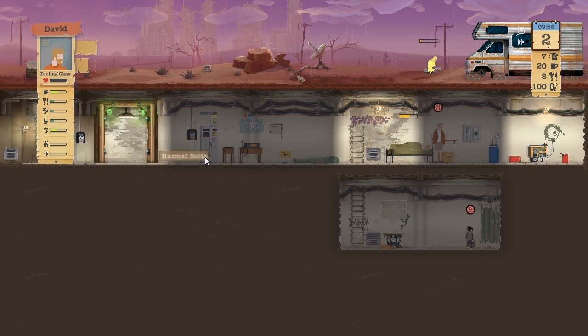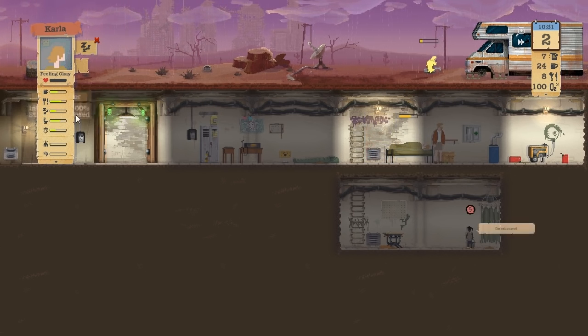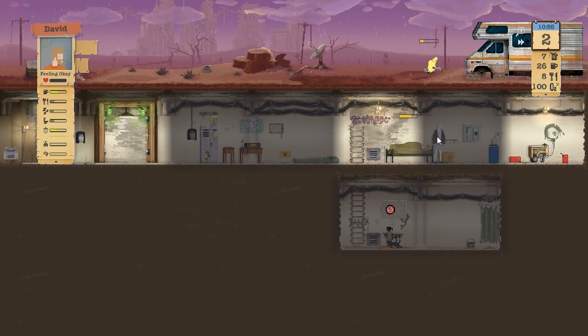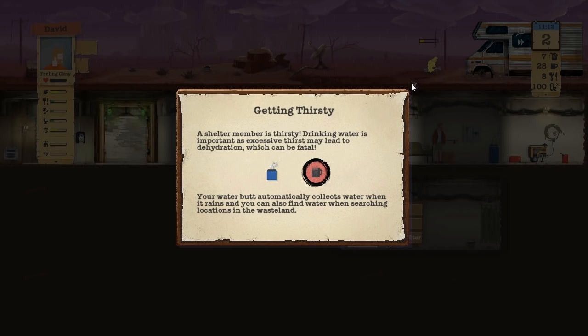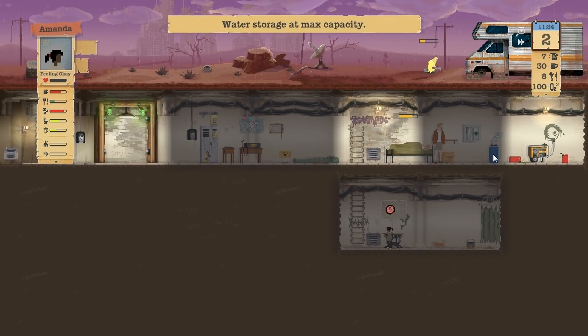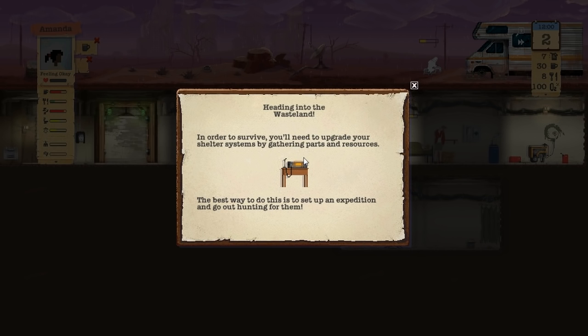He's eating away. Carla is sleeping away, she's not so tired now but she's quite hungry. Eat food from the pantry. Let's try and upgrade some stuff and then let's try to explore. This little girl's really, really tired and really thirsty - drink, and then go to sleep. In order to survive, you'll need to upgrade your shelter system by gathering parts and resources. The best way to do this is to set up an expedition. I'll set up an expedition then.